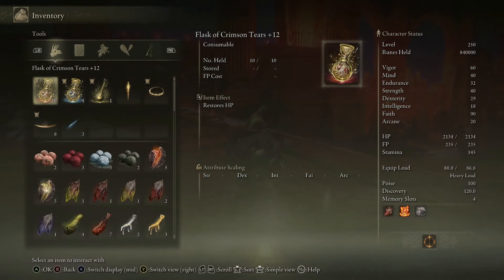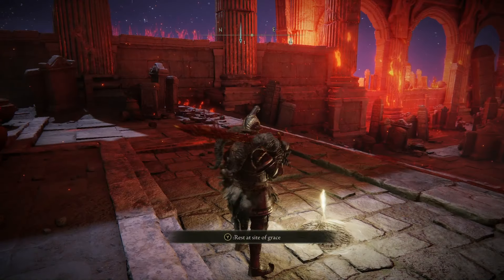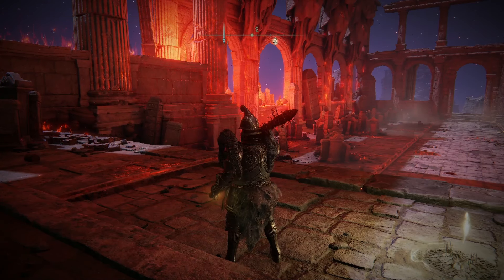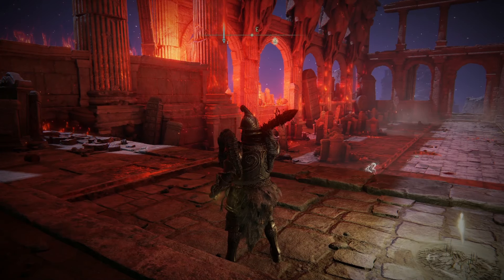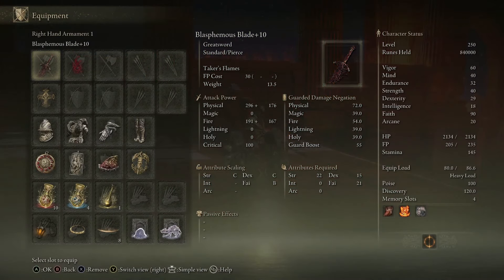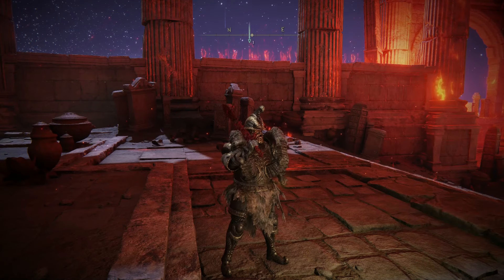I'm fairly high level for this — as you can see I'm level 250. My Vigor is 60, Mind is 40, Endurance 32, Strength 40, Dex 29, Intelligence 18, Faith 90 because that's where all my damage comes from, and Arcane is 20. I'm using the Blasphemous Blade's special attack, which does a lot of damage but also gives me back HP — so the more HP I have, the more I get back. It's basically the cheesiest, tankiest build you can do, and for a returning noob like me it's kind of perfect. Let's bring up my fight and I'll show you how badly I did.